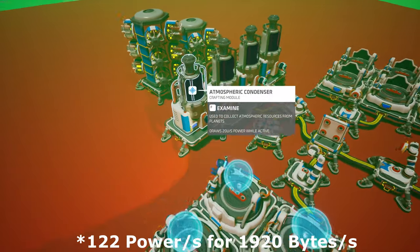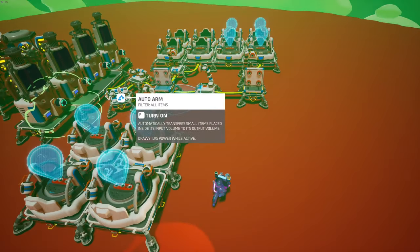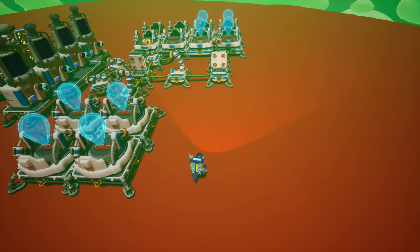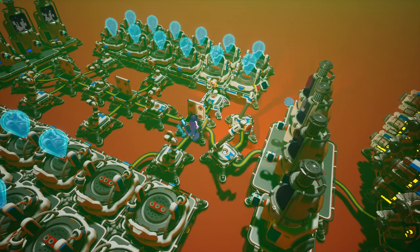This setup is using 80 units of power per second. You can actually double this up and just mirror the factory over on this side. I finished the second half — just turn these two arms on.